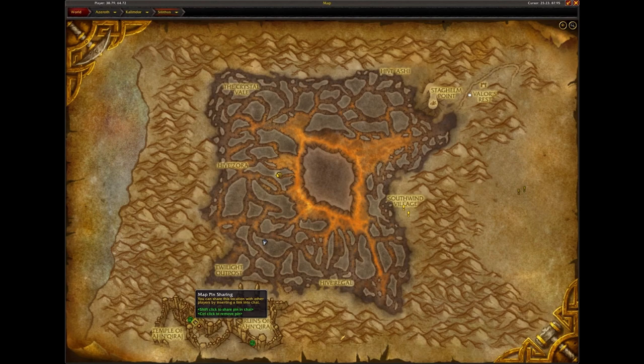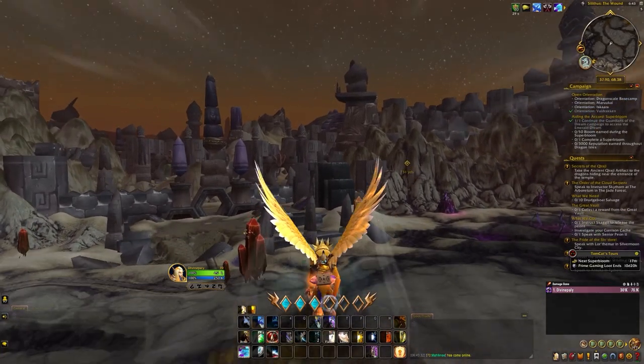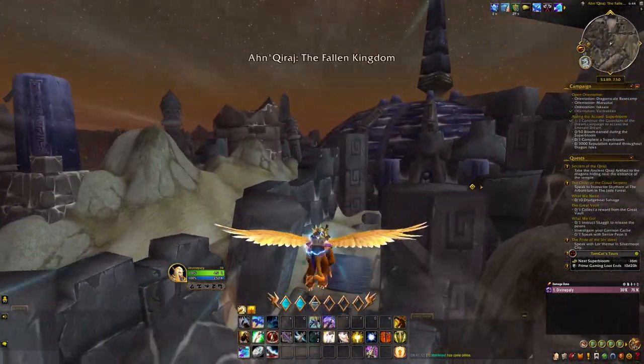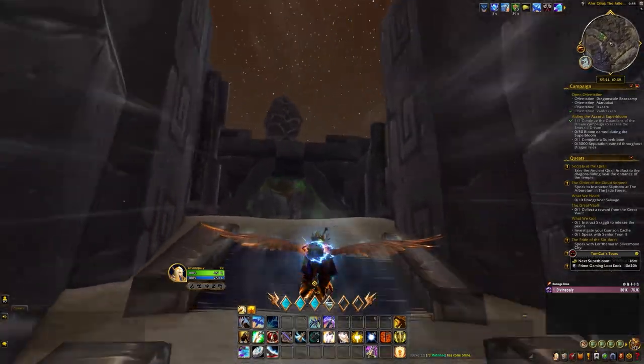I will show you where it is. As you can see, I'm highlighting on my map the Temple of Ankaraj. I'm currently in Silithus. We're going to use some dragonriding to get there. I'm going to speed up this video to get to the entrance. As of 10.2.5, you can use dragonriding mounts in old world content.